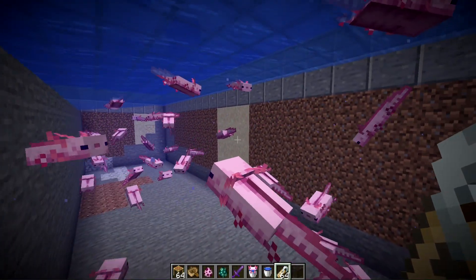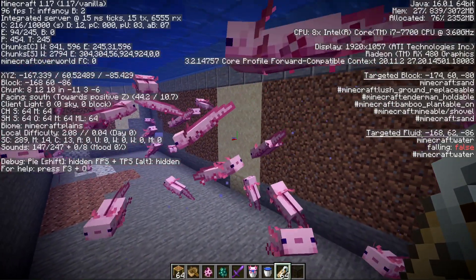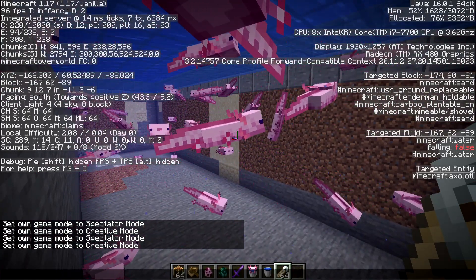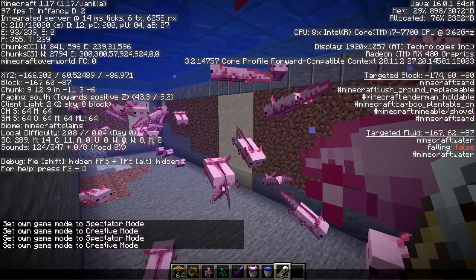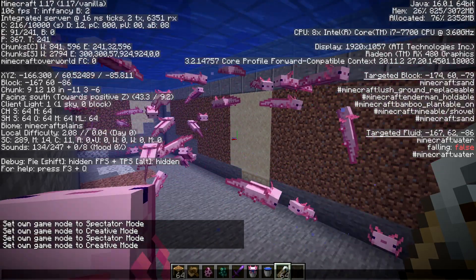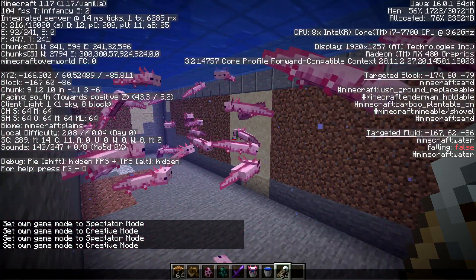The second way to get axolotls to spawn is by removing all other mobs that share their mob cap. They recently changed it so axolotls and glow squid are no longer under the water creature mob cap with dolphins and normal squid. Now they're under a new group for underground creatures, represented as a 'U' on the F3 screen.